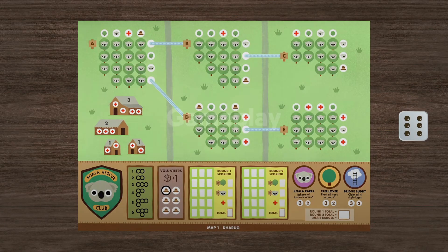The game is played over two rounds and each round consists of 15 turns. On each turn, one player rolls the die. All of the players write the number rolled in the next empty white square at the bottom of their sheet. This helps you to keep track of which turn it is.